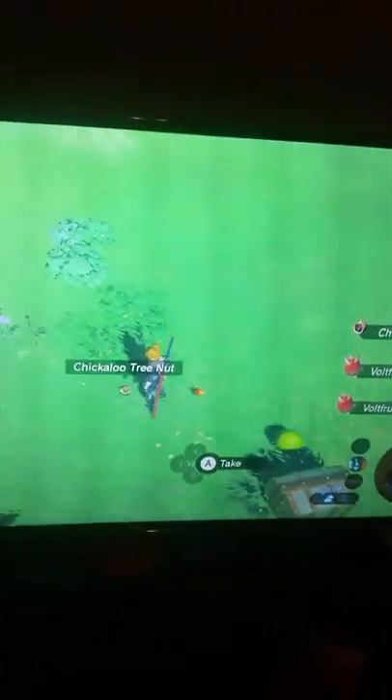We're gonna do Link from Smash Bros. now. So we got the stuff — there are some Vole Fruits, some Acorns or Chikolo Tree Nuts, Spicy Peppers, and Palm Fruit. Let's see what we get in the chest: five Fire Arrows. Now we're gonna do Link Archer.